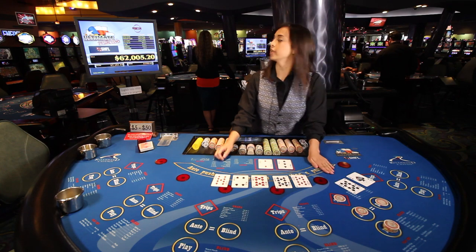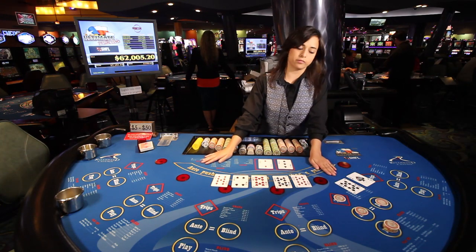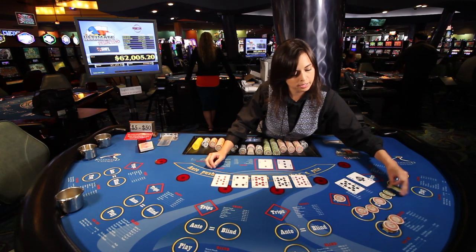Not only will they win the bets back here, but they'll also win the minor progressive jackpot, which is $158. Their winning hand would be paid for quads and they get paid on all bets.